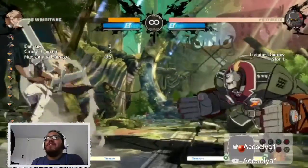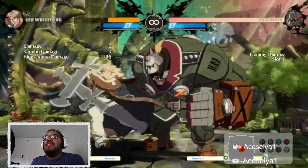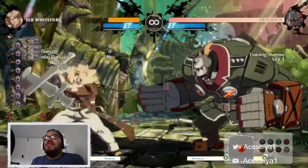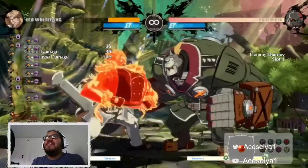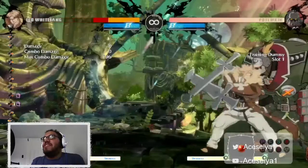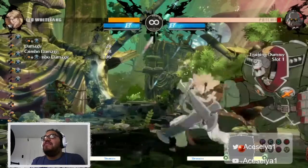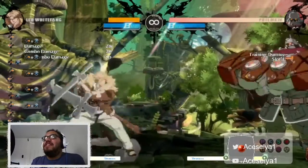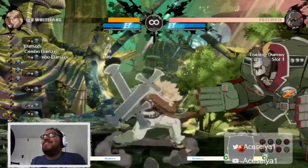I want to talk about his normals first. Leo has some decent normals - he has the anti-air for square. I like that a lot. Let's talk about his 4X, it's kind of a unique move that hits. He's got some decent range on that, especially if you were like running with it - it gets really cool.